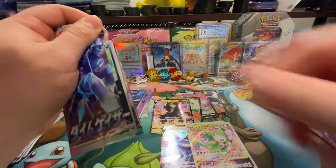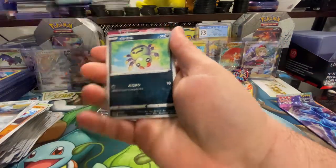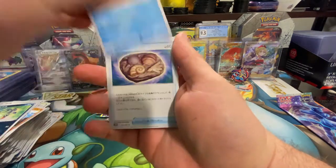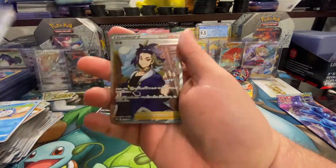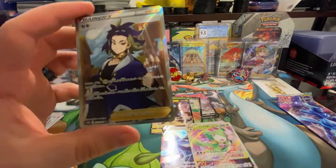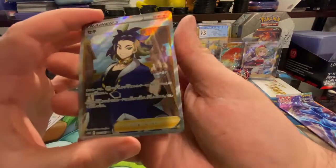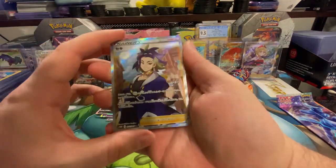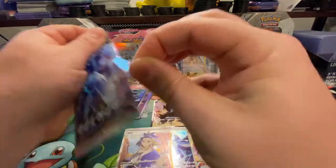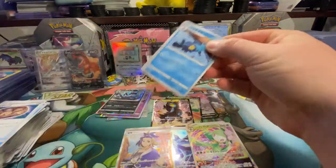The last two are always sketchy — let's go see what we can pull here. We got a trainer. Look at this — this is an Adaman full art trainer. Love getting the trainer cards as full arts. That is always good for me, I love it.